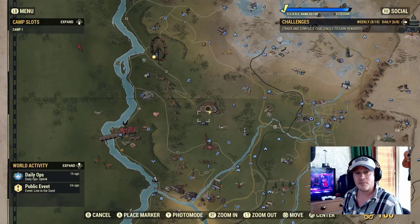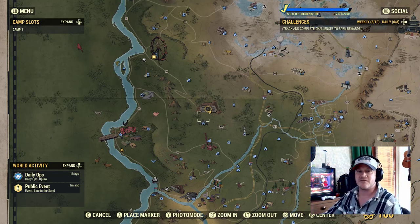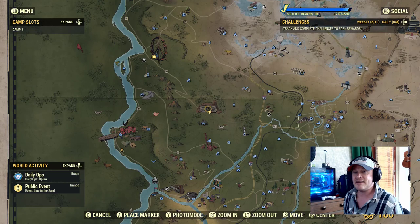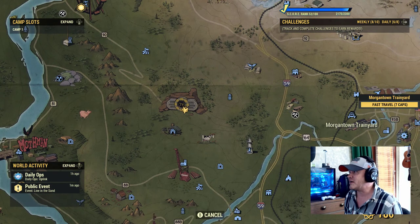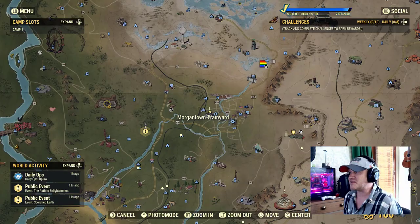With that being said, let's go ahead and jump into the content. Today, we're talking about power armor locations. I'm going to be talking about power armor locations specifically in the forest region for this particular video. I'm going to be breaking this down into regions. The first place I'm going to cover is going to be just to the east of Vault 76, which is going to be the Morgantown train yard. Let's hop over there and see what we got going on. Morgantown train yard is just east of Vault 76.